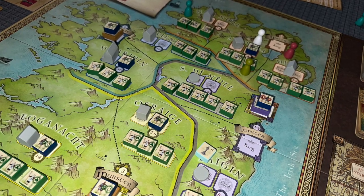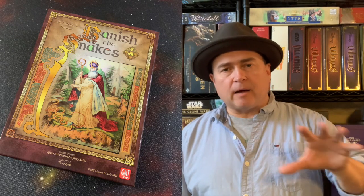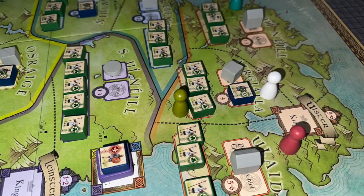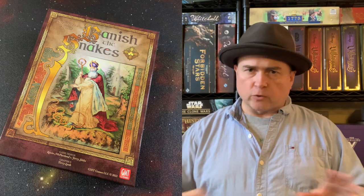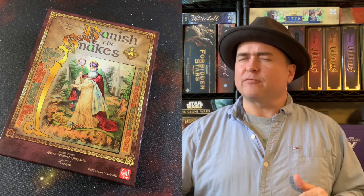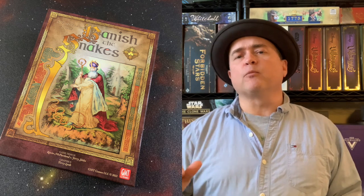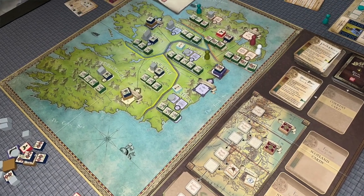For scoring, you look at all the people, chiefs, kings, and high kings you have converted, and add up points for each. If you get between 0 and 6.5 points, it is a total defeat. Between 7 and 12.5 points is a partial defeat. Between 13 and 18.5 points is a partial victory. If you get more than 19 points, you have won a full victory, and you and your friends collectively win.